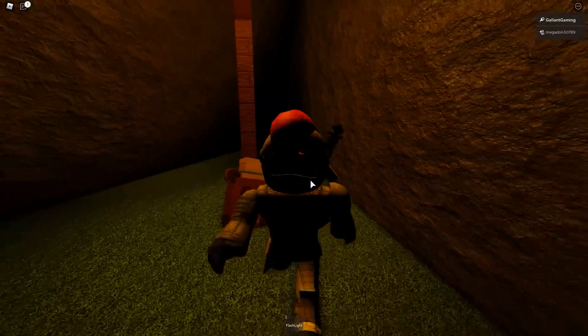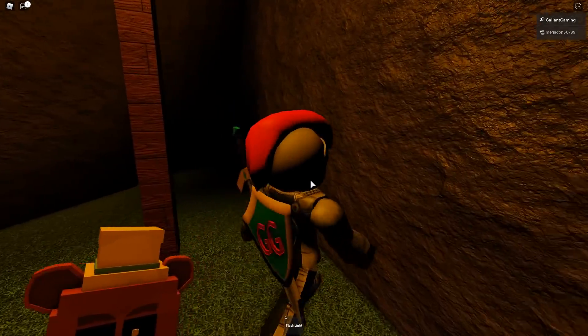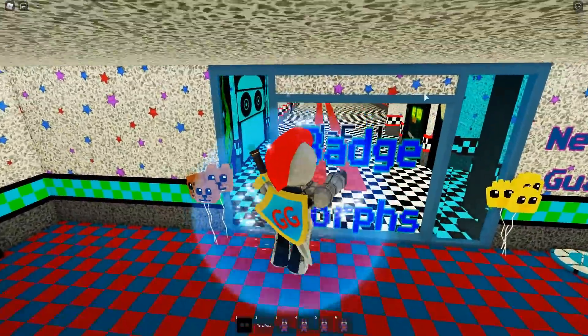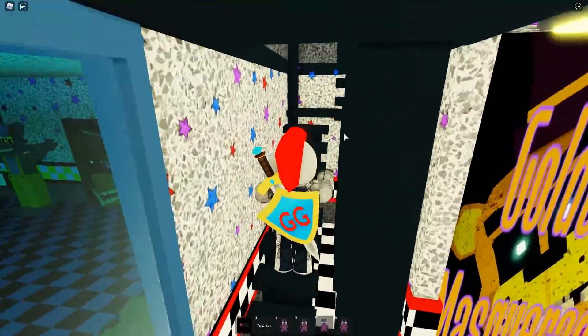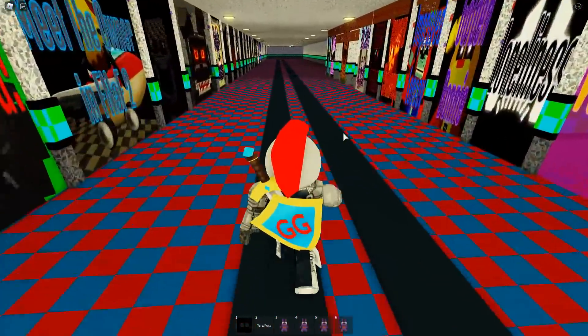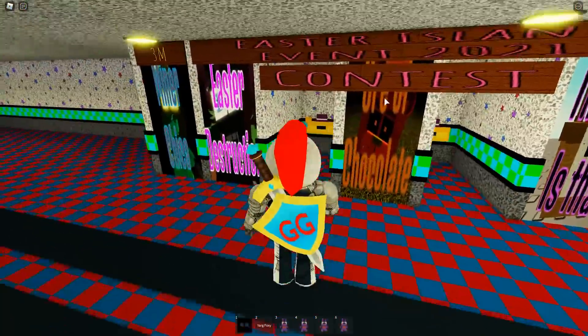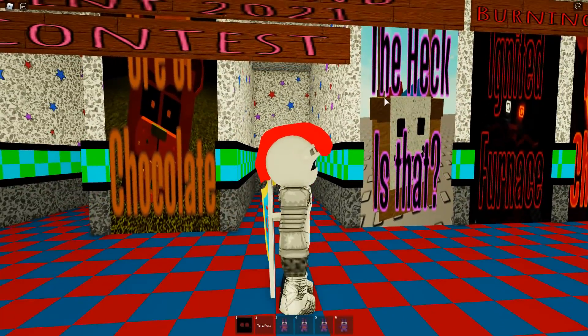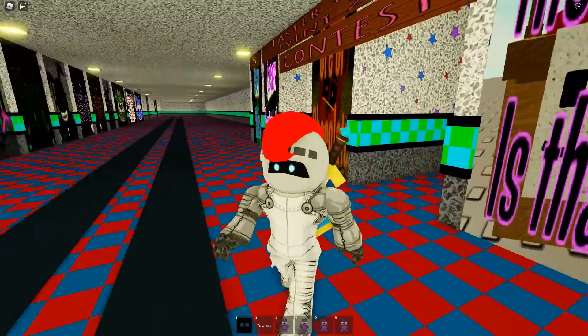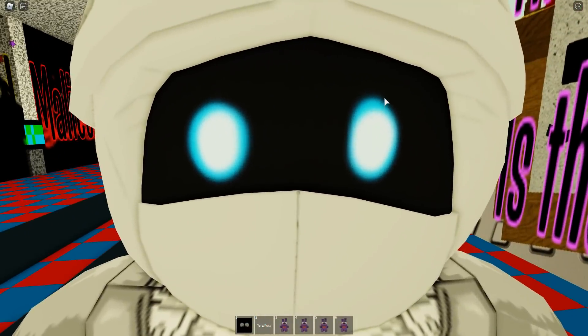There you go — easy peasy! Now I'm going to go back to the main game to see what morph we get for this badge. Back in the game, we're going to go into the badge morph section and head upstairs to the FNAF 2 area. It's going to be on our right side with the events.